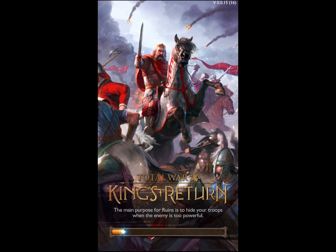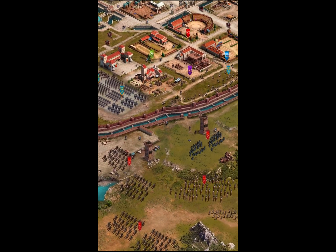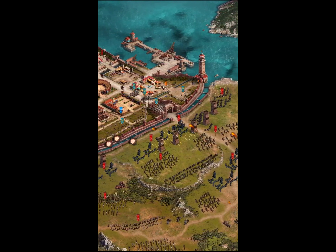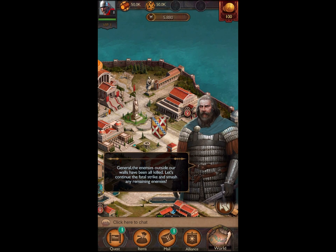Hello and welcome to The Long View with me, John Jordan. We are firing up Total War King's Return for a first-time user experience video. This is where we play a mobile game for the first time and go through the onboarding process. Total War is obviously a Sega franchise created by Creative Assembly in the UK, but interestingly this game, which has been licensed from Sega, is from Chinese company Elex Wireless.